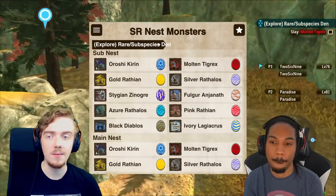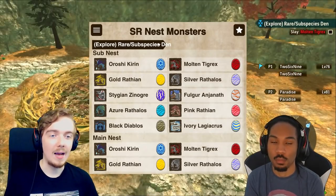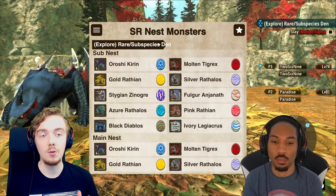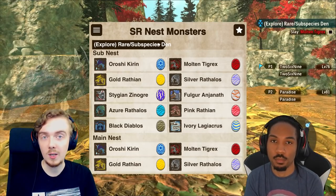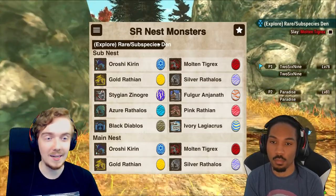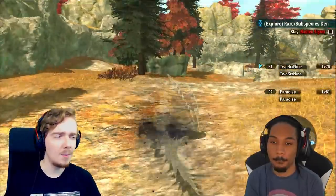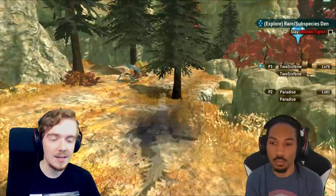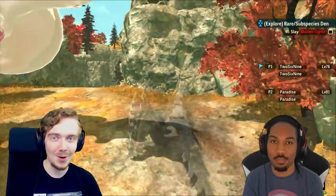This screenshot comes from William in our Discord, which you can join via the pinned comment down below. As you can see, both gold and silver rathian/rathalos as well as molten tigrex and a roshi kirin are available in those three eggs before the end. Load in with an SR ticket with your silver wing or regular nagakuga, run from egg to egg picking them up - don't pick up more than three.